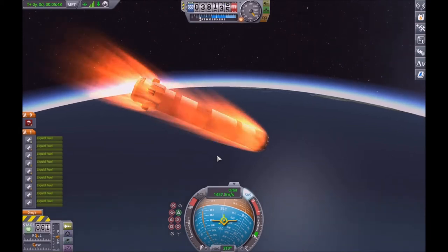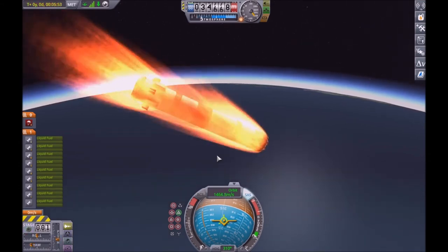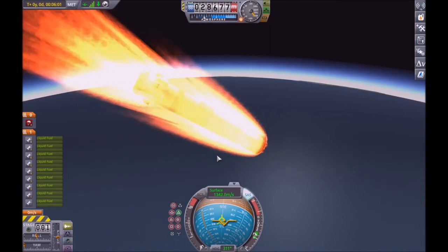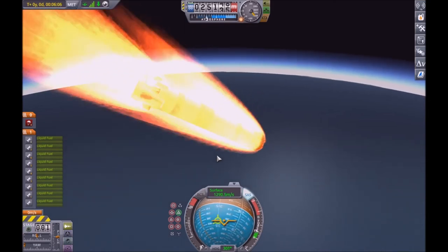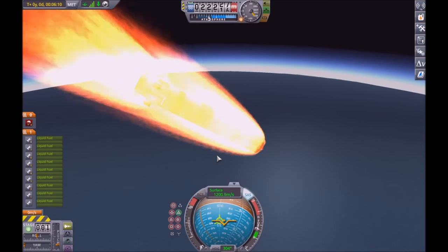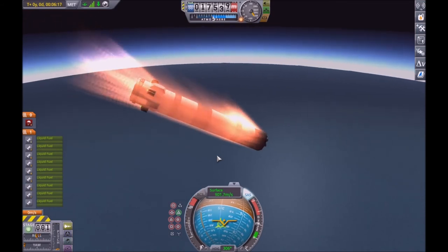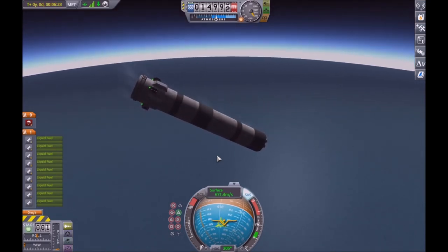Now we're just starting to get a bit of re-entry heating showing up, but it's fine, because the engines down the bottom can handle the heat and the elements up the top are being protected nicely. Although it is starting to slip away from that retrograde marker, that should be fine, because even at this stage if it does flip the elements which are most likely to burn still won't be exposed to enough heating that they blow off. We've gone through the worst of the heating phase now, and now we just need to wait for it to slow down enough that we can deploy those parachutes and land it and recover it.